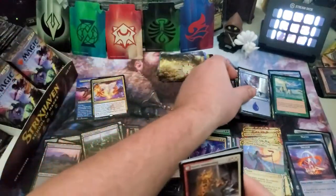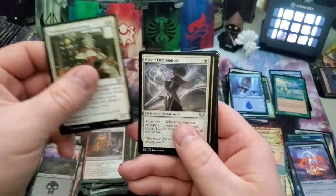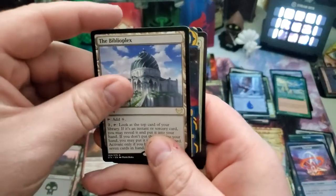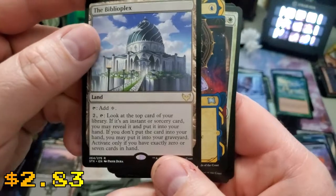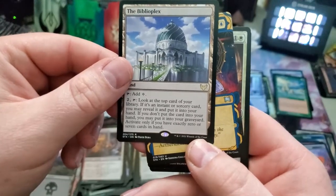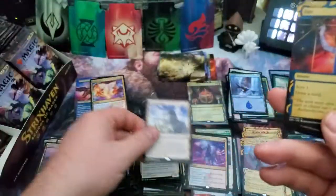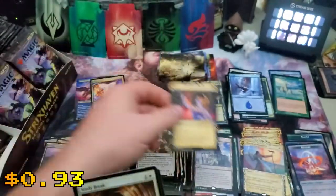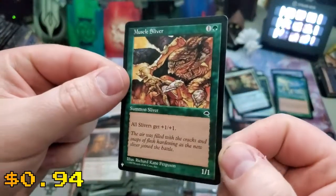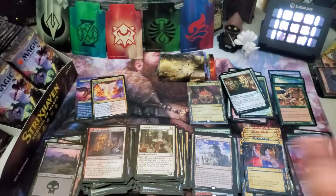Island, foil island, commons — let's chew through those. Professor of Symbiology, Clever Lummimancer, and the Biblioplex — great card. 'Look at the top card of your library. If it's an instant or sorcery card you may reveal it and put it into your hand. If you don't, you may put it into your graveyard. Activate only if you have exactly zero or seven cards in your hand.' Opt is our Mystical Archive card, a Study Break, and Muscle Sliver from the list — wow, that's cool.